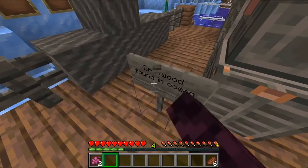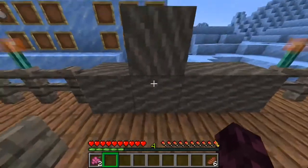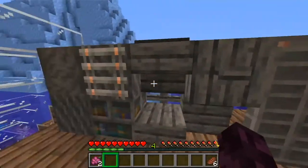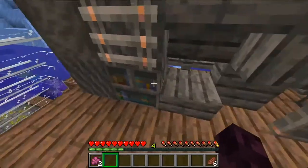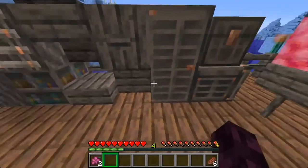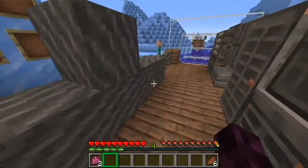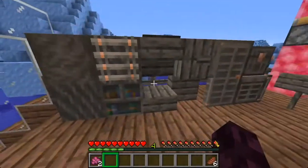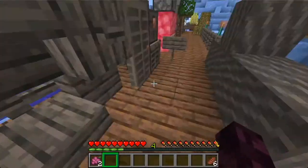Next up we have driftwood, found in the ocean in shapes that look sort of random. You've got all the same things: the log, stripped log, wood, ladder, bookshelf, slab, stair, pressure plate, vertical planks, button, vertical slab, door, chest, hive, trapdoor, and all that good stuff — plus fences and fence gates.